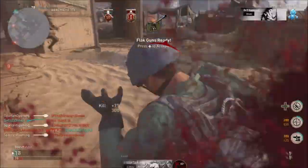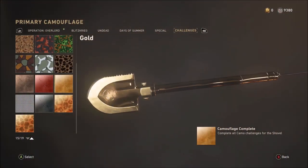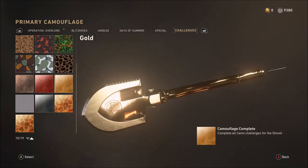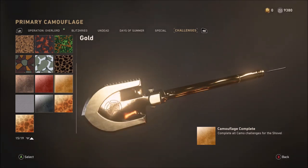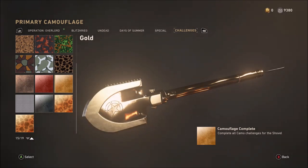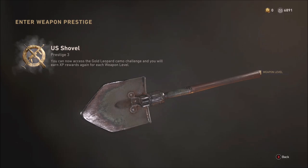Hopefully you've been prestiging the weapon up on your way to gold camo. There are four prestiges in total. At prestige one you'll rock the clan tag, prestige two the kill counter, and you'll need to get the shovel to weapon level 11 every prestige. It's when you get to prestige three that the first of the new gold camo challenges will be revealed.